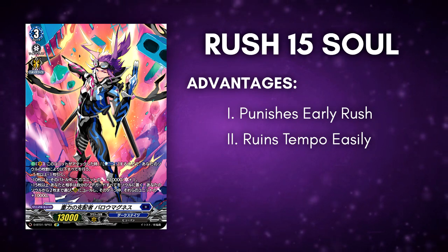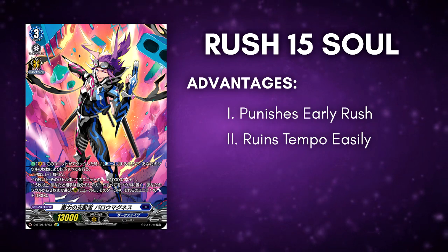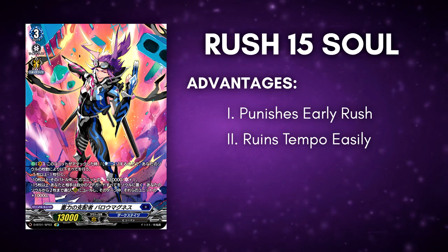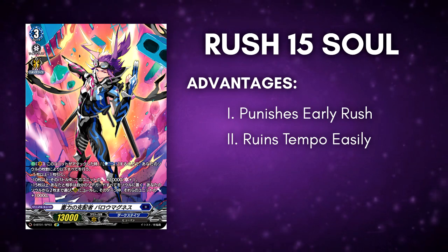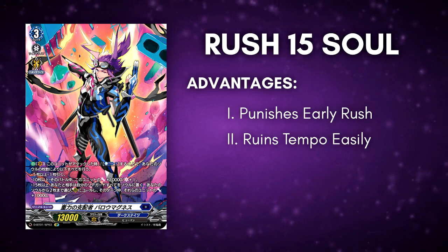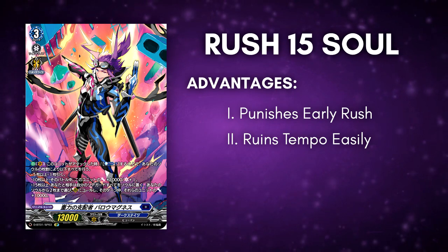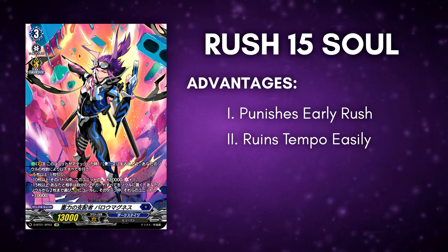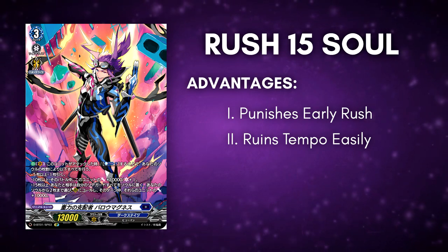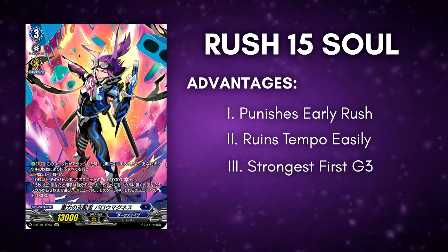Unlike Bruse that most likely will have a vanilla turn 3, Barra Magnus that rushes 15 soul easily punishes a player that commits a lot of cards on the board just to rush you. It ruins the opponent's tempo very easily because you clear their board on turn 3. If your opponent actually commits a lot of cards early just to rush you and then you clear their board, most likely their hand size isn't good enough to come back.